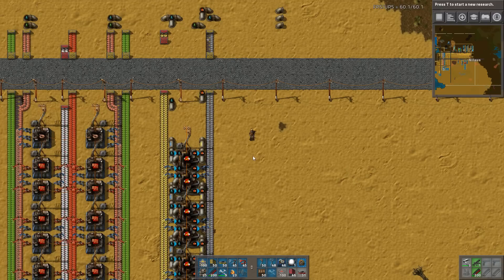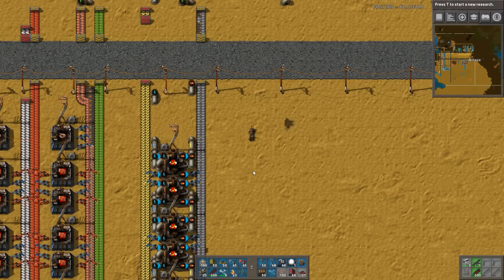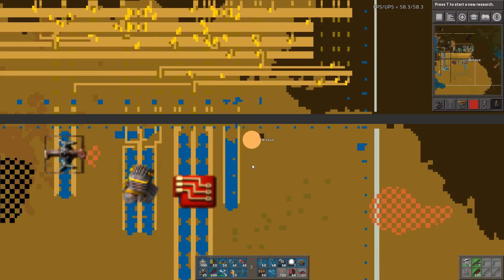Hello and welcome. My name is Nelaus and this is episode 20 of our campaign Factorio Vanilla Done Right. Let's have a look at the base.